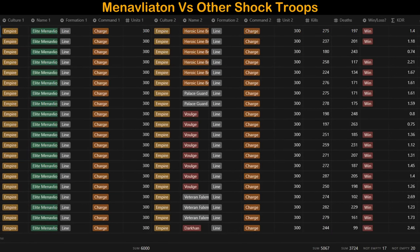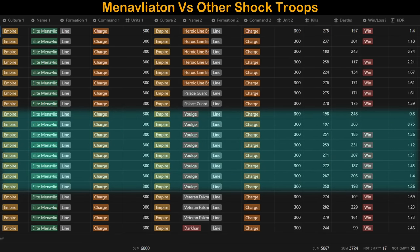Some tests were run only a couple times because it was quite obvious the opponent had no chance of winning. In order to get accurate KDR stats, we would need to run hundreds of meticulously controlled tests. However, we can say with certainty that some units will win over their counterparts at a much higher frequency. The only unit the Manavliaton struggled against was the Volgier. Clearly, the Manavliaton is an amazing unit now, pulled up from being one of the worst Tier 5 infantry from the previous patch.